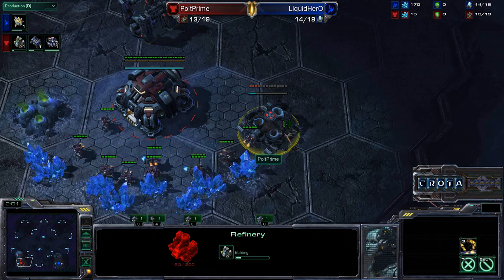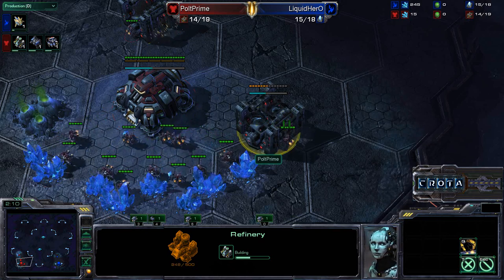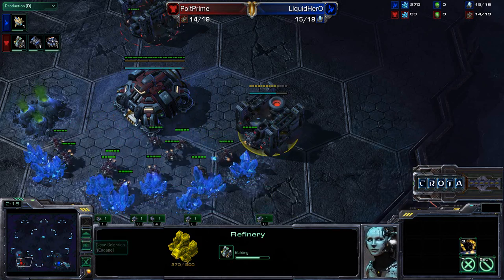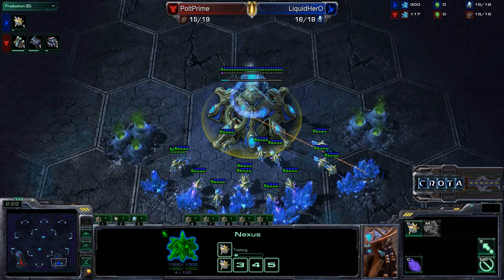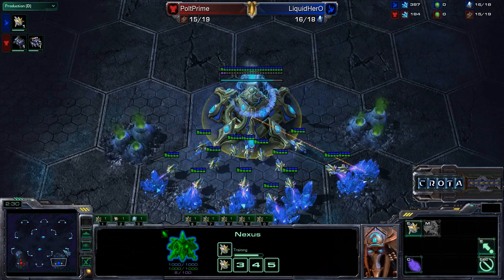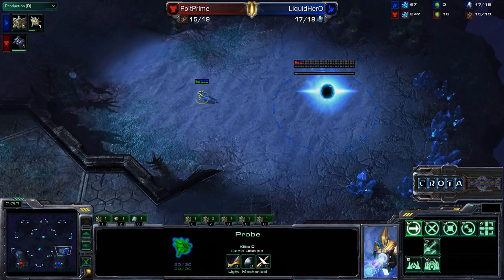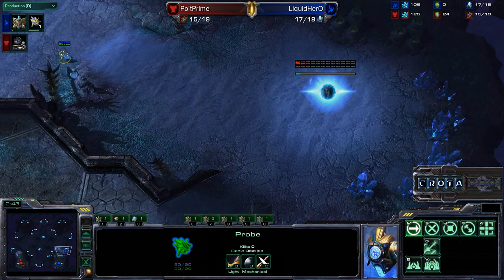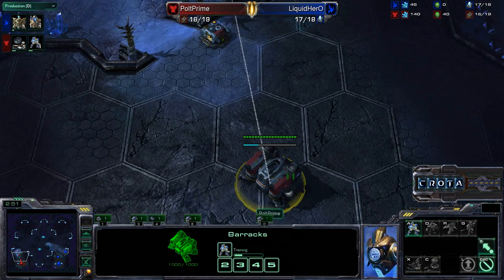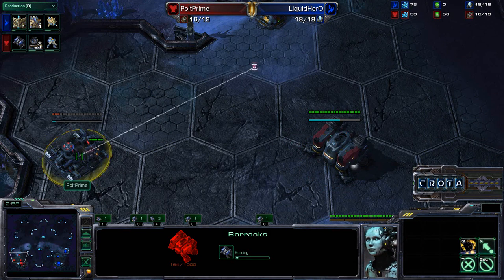It looks as though it will be a gas coming in from Pult, so Pult perhaps will be trying to go for a little bit of a tech play. Meanwhile, Hero is going for a very aggressive 17 Nexus. A 17 Nexus is a very strong economic opening, but it does put you a little bit vulnerable to Banshee harassment. Because of your delayed gateway, followed-up delayed Cybernetics core, followed by your delayed Robotics Facility, you really don't have that much time to truly scout out anything. We now see a second barracks coming in.